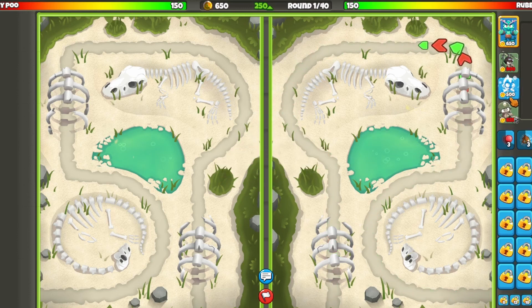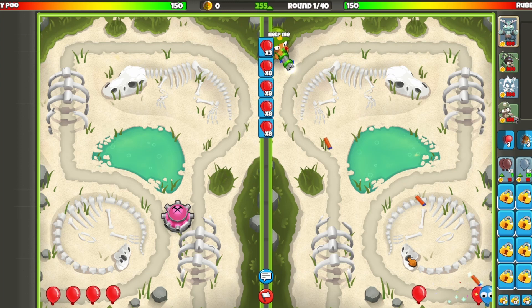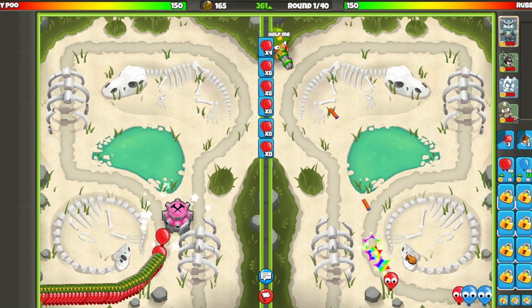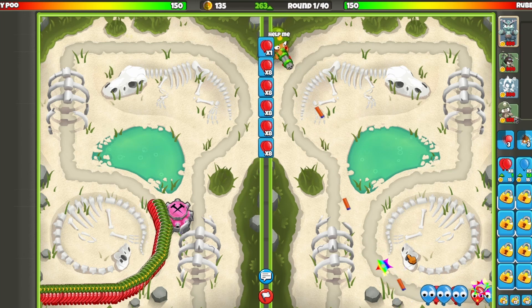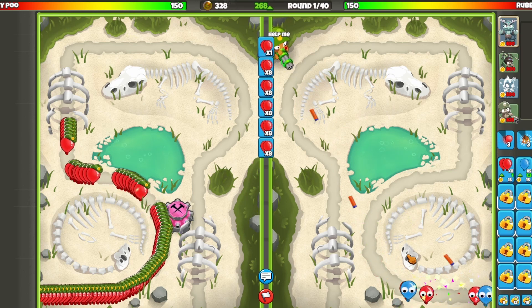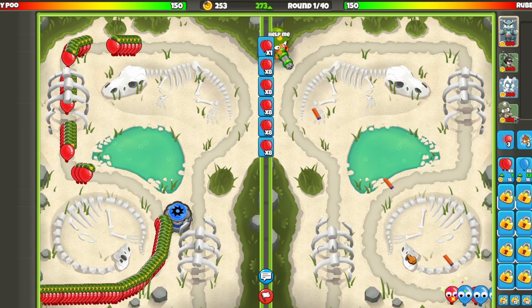We're gonna start off with the Dartling — starting with Ice Monkey would be dumb. Let's get the Dartling up at the top. He does have TAC shooter — I knew it. Glenn means one thing, TAC shooter means one thing. He probably has farm, which is not very exciting. TAC shooter can deal with regen rainbows really well.